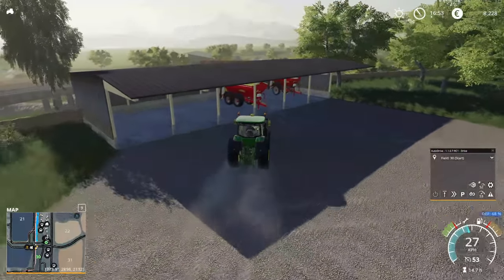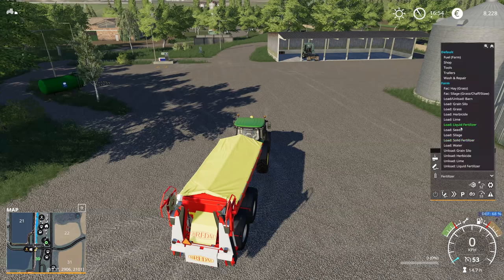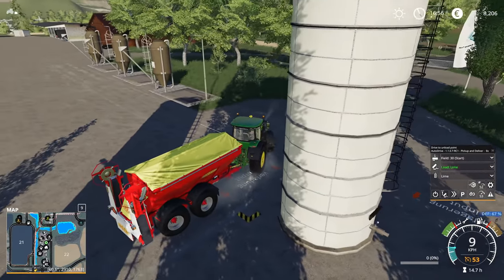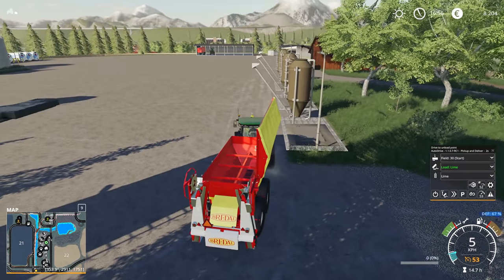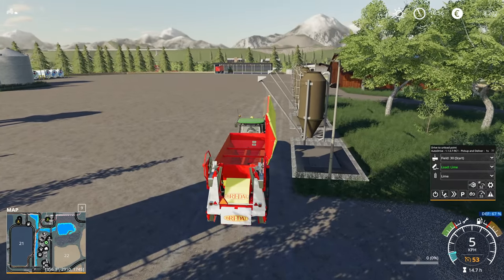We're gonna grab our brand spanking new lime spreader and test the loading out. Instead of fertilizer we want to load the lime — I've already got some lime in there, and this is hopefully going to work better since this is only one material. Opening up the cover... okay, it might get in the way of that pole.